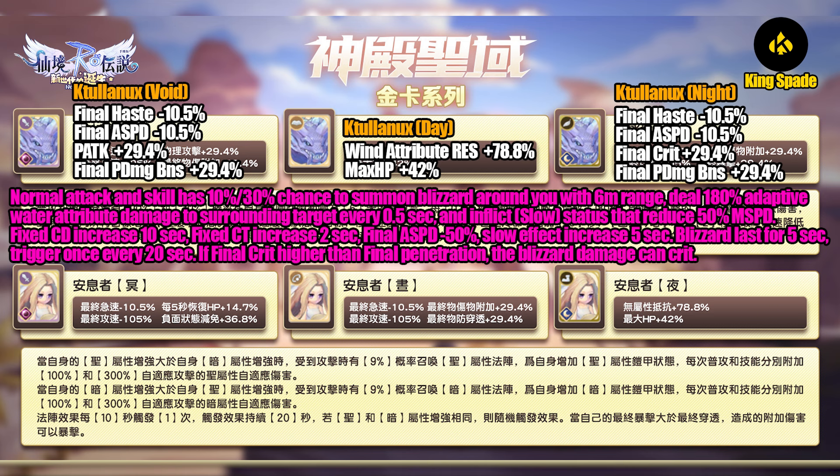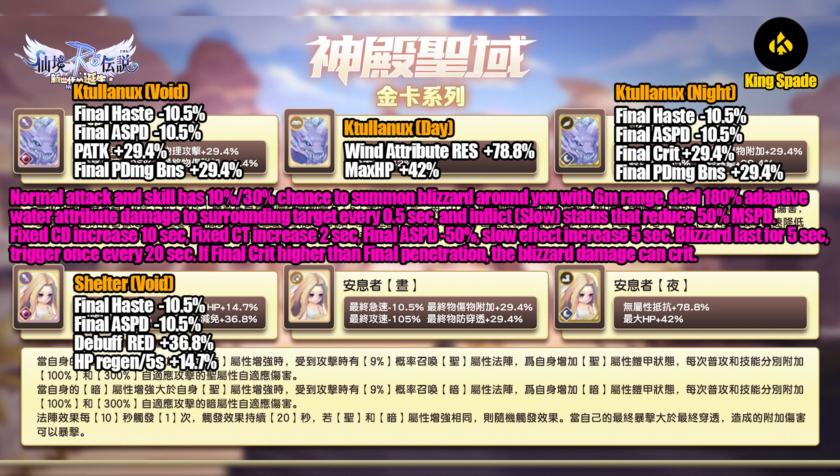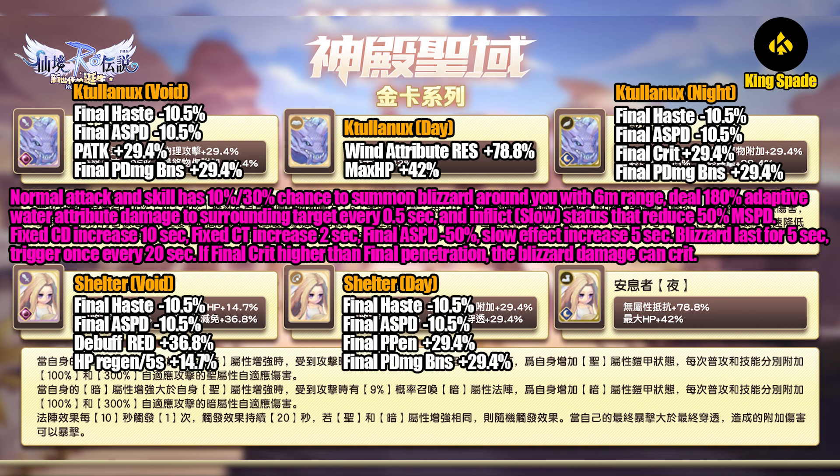This card makes you play like a mage — every 20 seconds you can cast the blizzard skill which slows surrounding targets, but with penalties: increased skill cooldown, cast time, and reduced attack speed. The blizzard effect triggers once every 20 seconds. Next we have Shelter. The first one is the Void weapon card, which has a new stat for this group — debuff reduction and HP regen. The Shelter Day accessory card increases final physical penetration and final physical damage bonus stat.